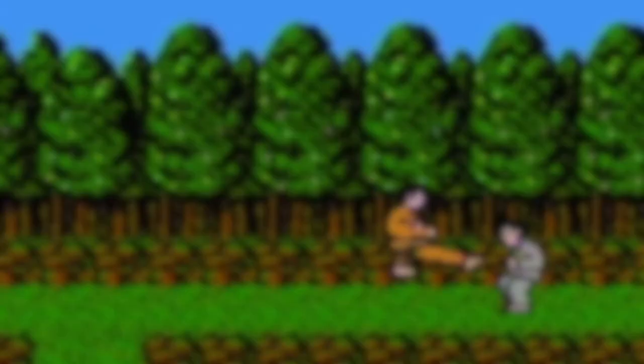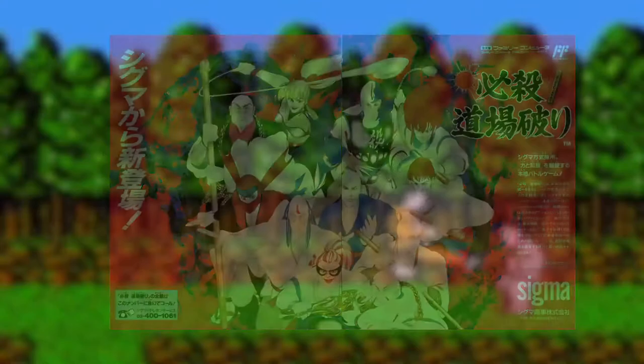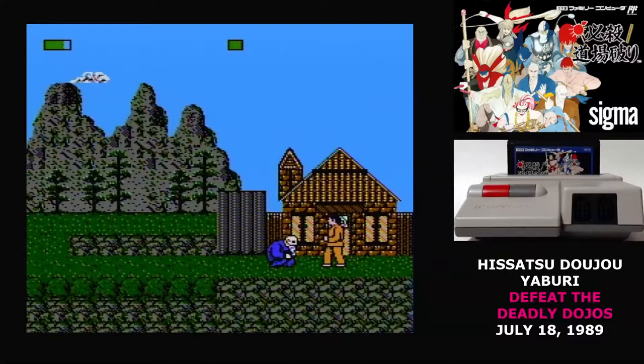The concept of the game is that there are 12 warring dojos in a town. You're the leader of one of them, and you'll have to wander the area beating up students from the other dojos, eventually taking down the masters of each while defending your own dojo from attack. While you're doing this, the other 11 masters are also fighting each other — so it's very likely that they'll take each other out and grow stronger while you're working on it.